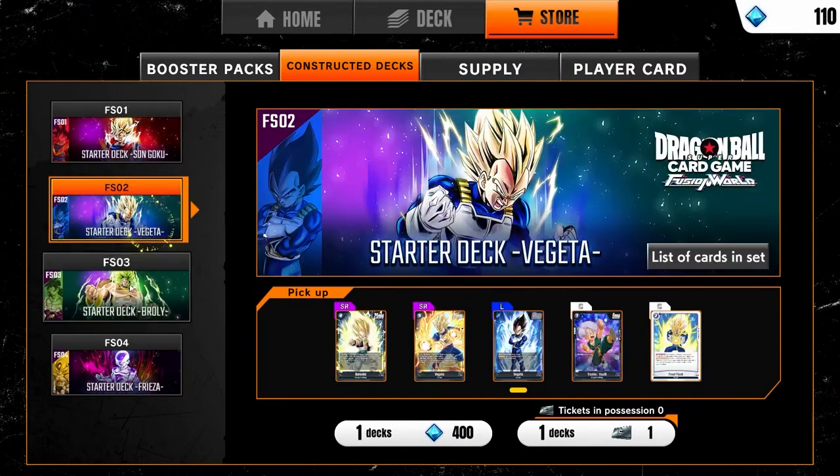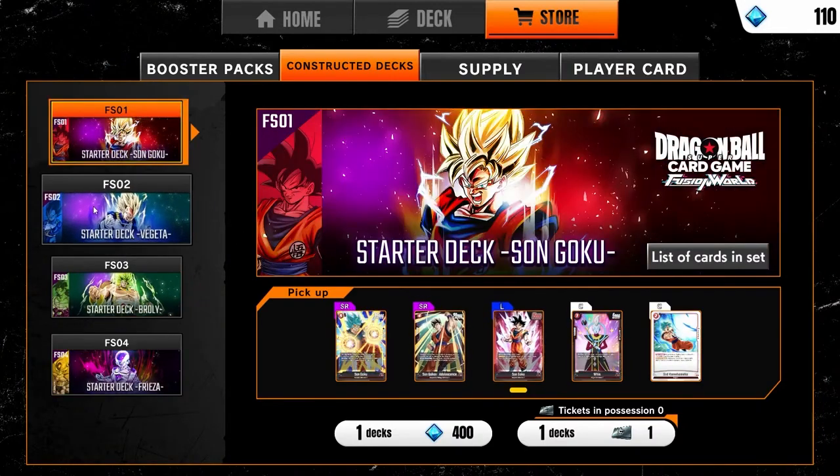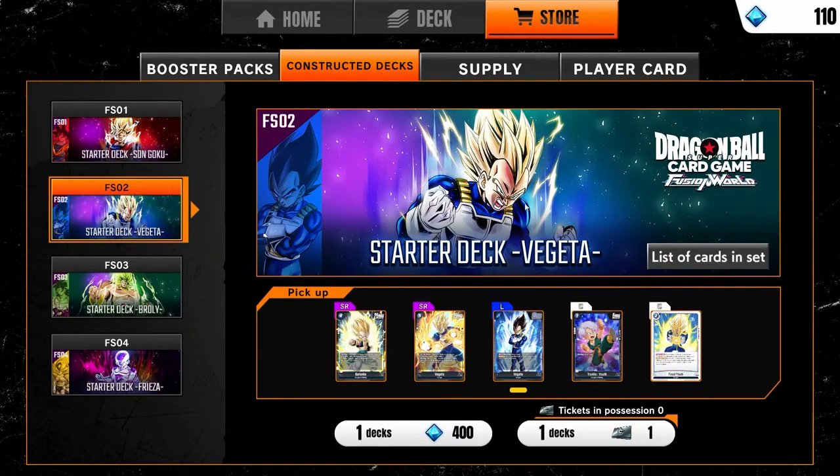There are four starter decks you can pick from: red, blue, green, and yellow. Red is Goku, and red is focused around controlling how much power your opponent's battle cards have. When a card's battle power goes to zero it gets KO'd, so it's basically an alternative way to destroy or get rid of a card instead of just killing it by battle or card effect. That's kind of what red focuses on — dropping other cards' attack.